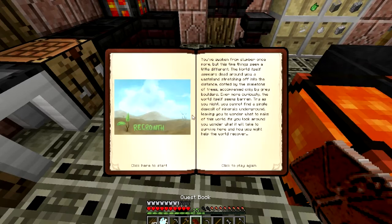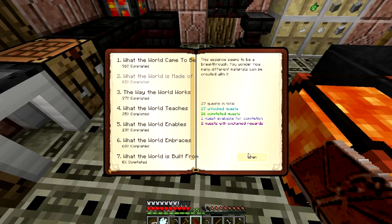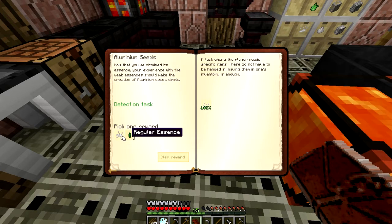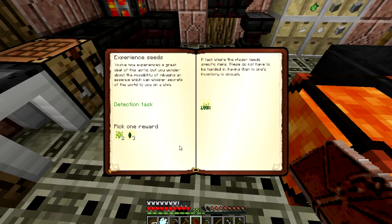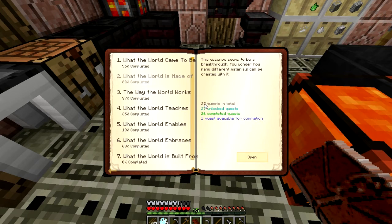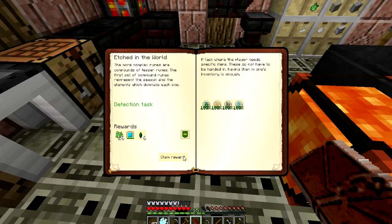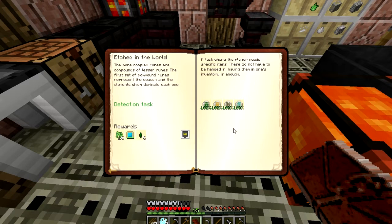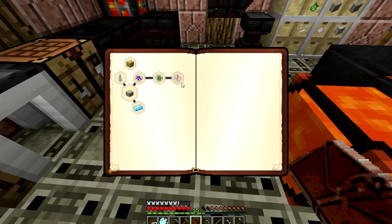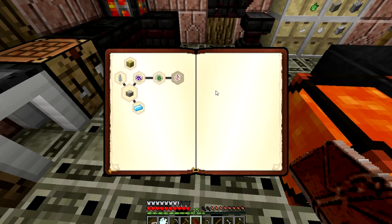Because I went ahead and did that experience stuff, I have a couple quests I can claim. 'What the world's made of.' Aluminum seeds — take that, please. Awesome! Obsidian seeds — I don't know how those are made. 'The way the world works.' I didn't claim that yet. That leaves a bunch of high-level runes that we're not going to be getting to at this point. It's going to be a little while.